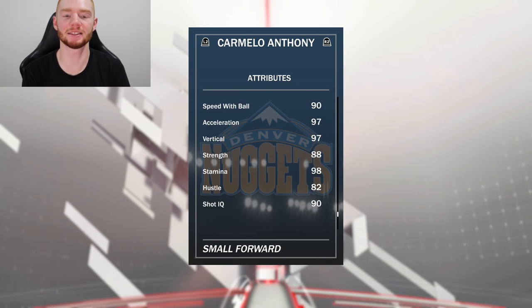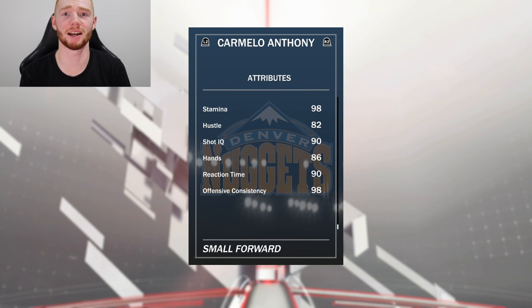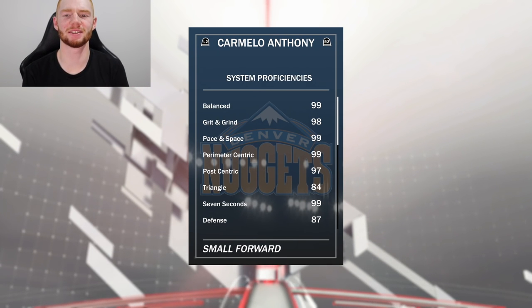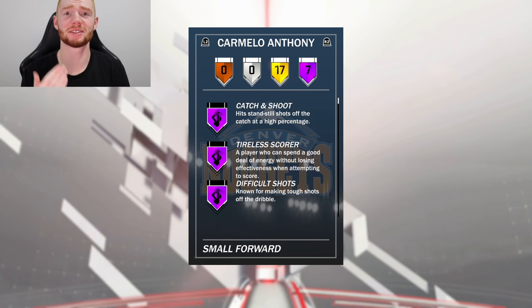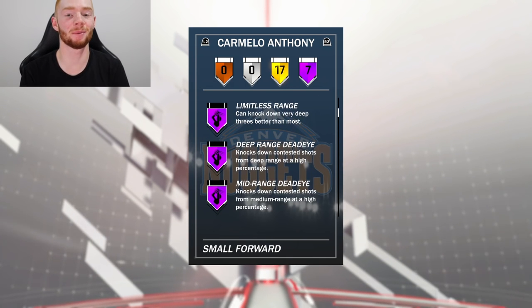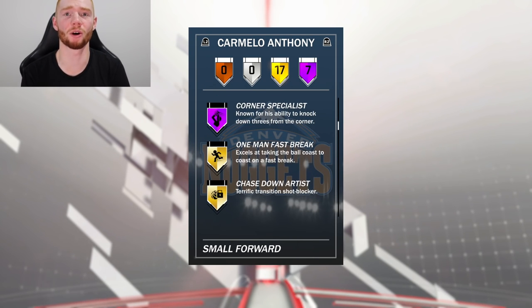He has 90 driving dunk, 80 contact dunk, with also 97 speed which is absolutely huge. 90 speed with ball, 97 vertical, 88 strength, 98 stamina. I'm so excited to use this card. The driving dunk and flashy dunk tendencies are both at 100 so he will jam it quite often. The system proficiencies are sort of weird but I run balanced and that's at 99. He comes with 7 Hall of Fame badges including catch and shoot, tireless scorer, difficult shots, limitless range — my favorite — deep range deadeye, mid-range deadeye, and corner specialist.